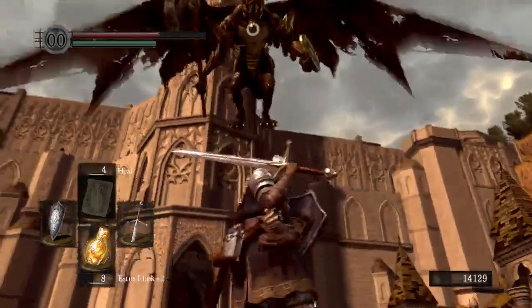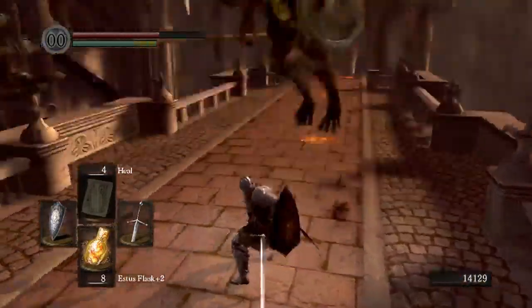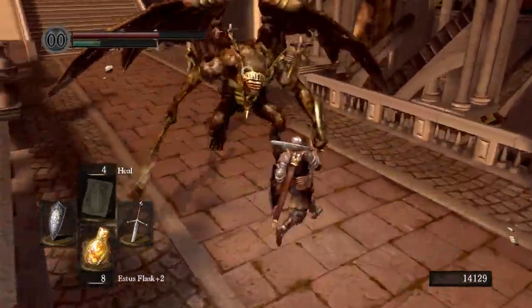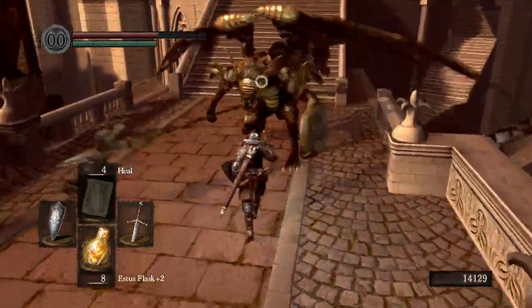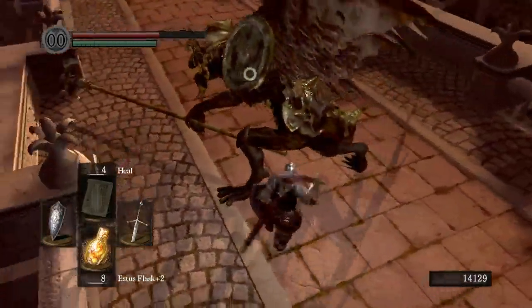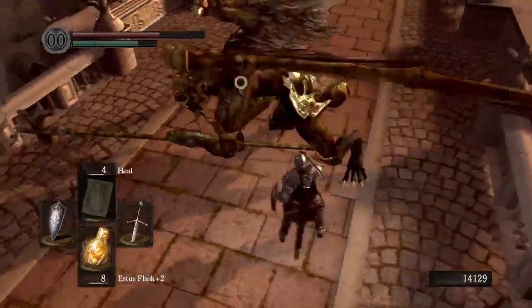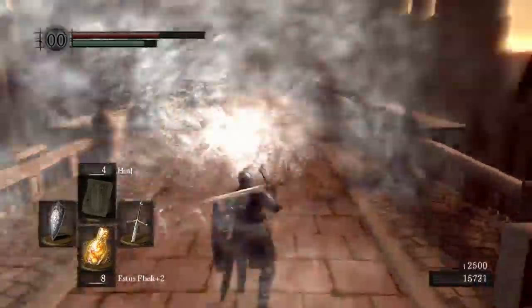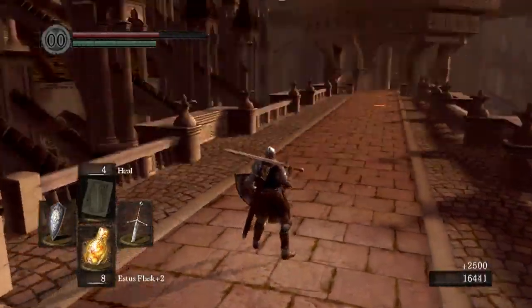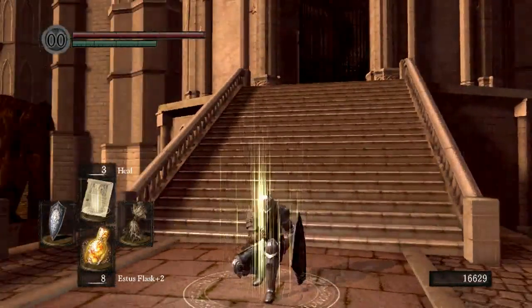Stop doing that jump around stuff — that's just silly. Just kind of keep circling around, keep working on him. Not too scary. And we got another Gargoyle Great Axe — it's kind of cool.